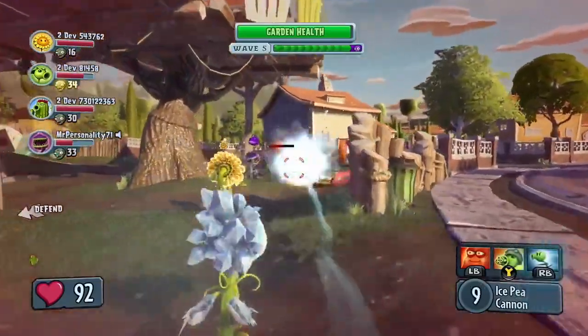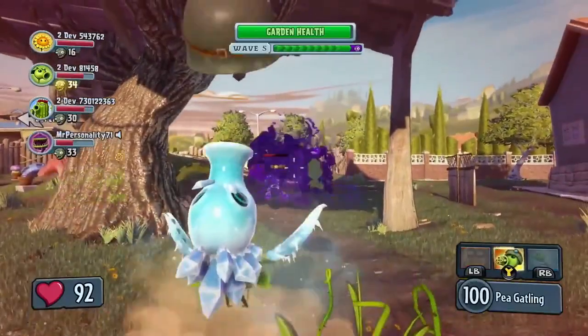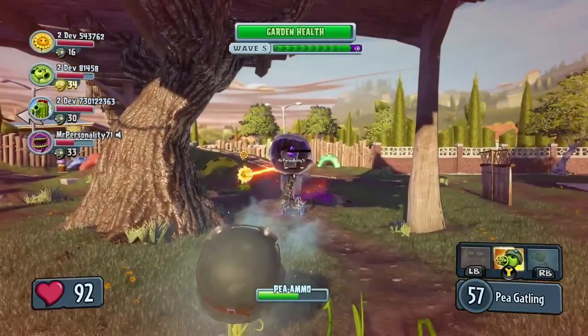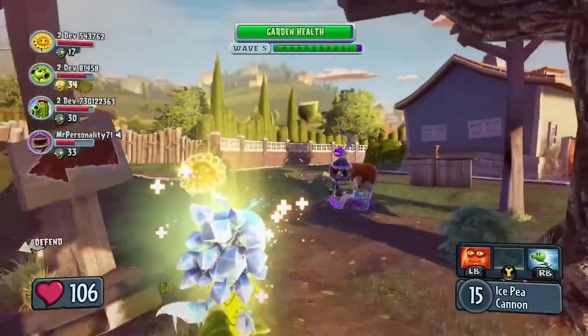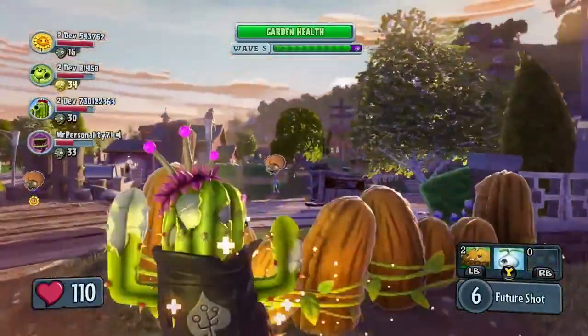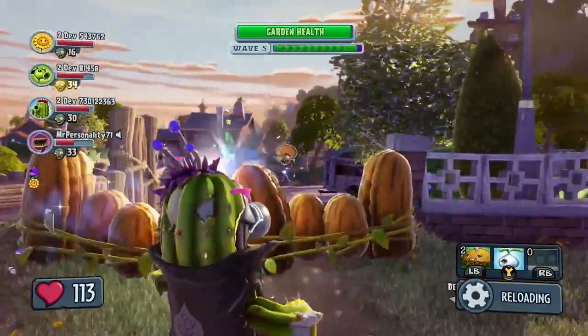Working as a team is crucial when battling bosses. Here the Peashooter, the Chomper, and the Sunflower are ganging up on the Disco Zombie. Back to the Future Cactus now, deploying some Walnut Barriers for cover, and her charged attack on another Disco Zombie.